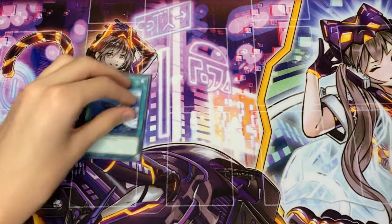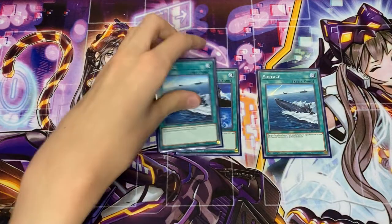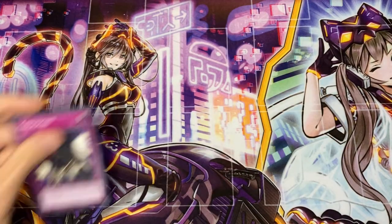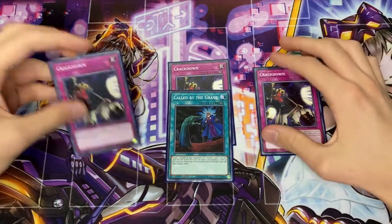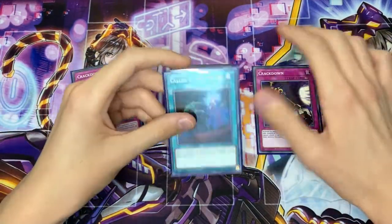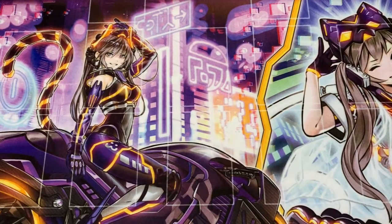We're also playing Double Surface and one Salvage - they're just generic water extenders, overall pretty good. And then Triple Crackdown and one Call of the Grave for generic cards, because stealing a monster is really good and Call of the Grave allows our combo to go through. That's the main deck.